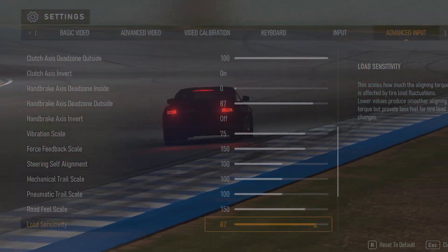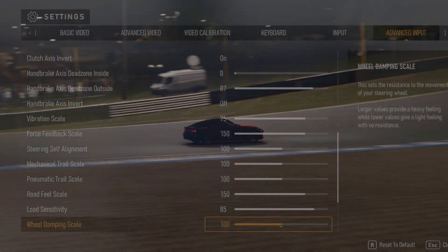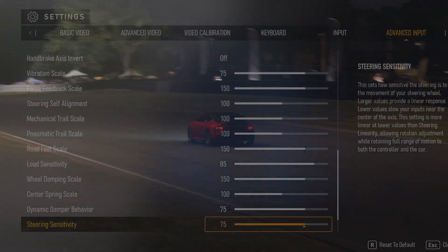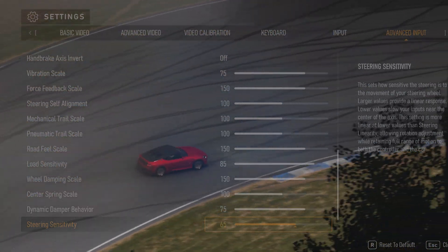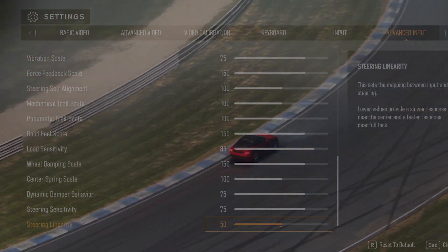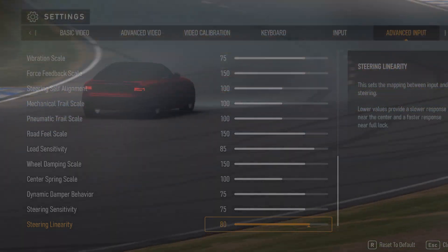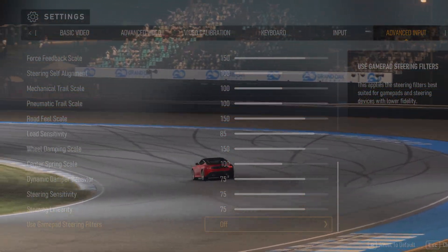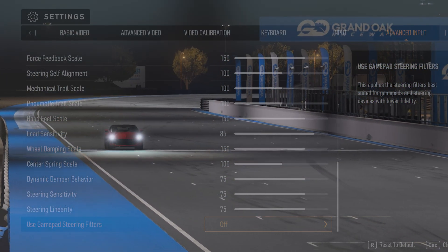The higher the load sensitivity value, the stronger the wheel will return based on the aligning torque scale. Wheel damper scale: this saturates the torque value of the wheel, giving the impression of being heavier at higher values. Steering sensitivity: this determines the degree of rotation the wheel will undertake before entering steering lock, meaning you can no longer turn the wheel in that direction — the higher the value, the more turning is required. Steering linearity: this is the mapping between 0 degree angle and full lock rotation — a lower value means closer to 0 degrees there is more accuracy in smaller movements but less accuracy towards full lock. Gamepad steering filters: a filter designed for game pads and non-force feedback wheels to assist in finding the limits of traction without force feedback.